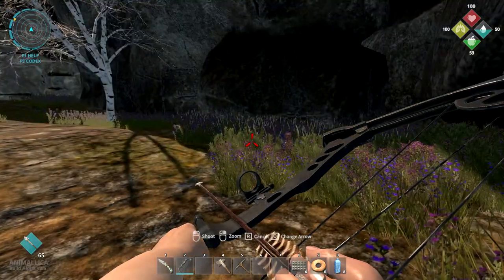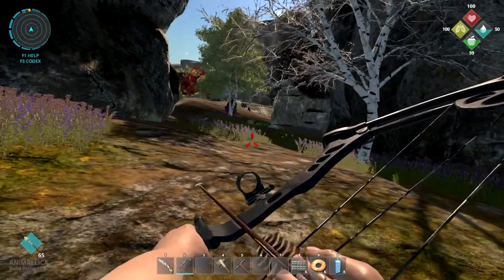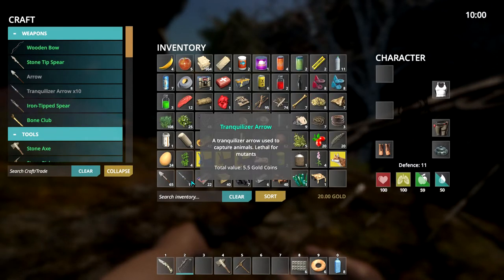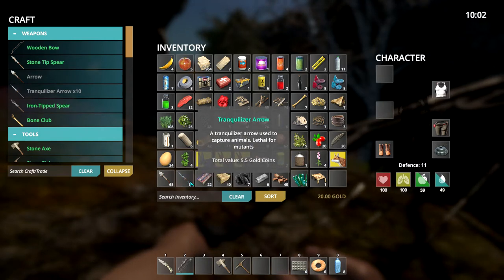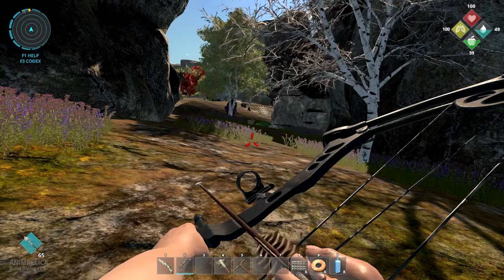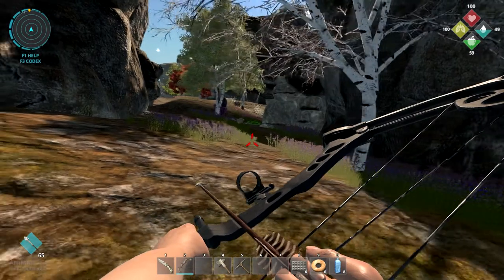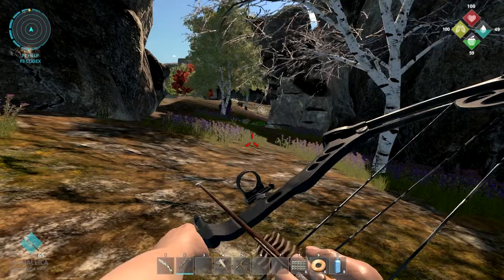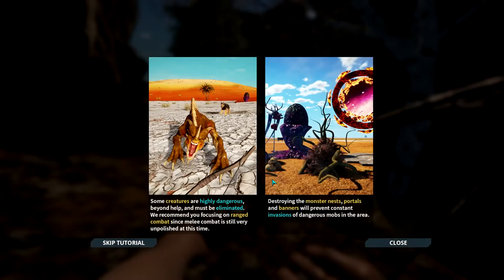Let's switch back to our standard arrows. You can use tranq arrows to kill mutants - as you can see it says lethal for mutants - but it's very expensive because it takes a lot of resources to make tranquilizer arrows compared to regular arrows. Do try and use your regular arrows, but avoid using them on animals you'd like to save. As I mentioned in the last video, if they're dead they're really dead - you'd have to reload an old save to fix that.